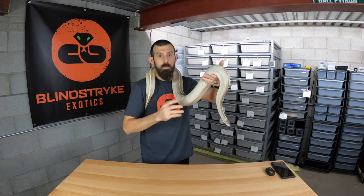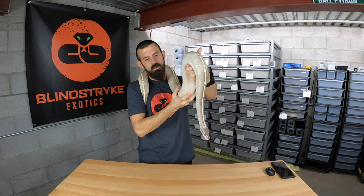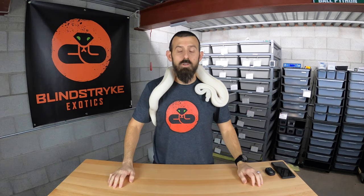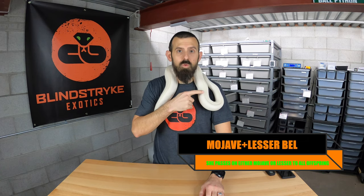This girl here, who happens to be my biggest ball python, she is an allelic combo — her genes act like a super. She's going to pass on either Mystic or Mojave to every single one of her offspring. Just to show you the variety in the different complexes: she is also a Blue-Eye Lucy, and this is more the typical Blue-Eye Lucy that most people go for. She's a Mojave Lesser, so that combo also acts like a super — every single one of her babies is going to have either Mojave or Lesser.